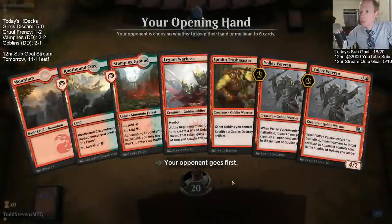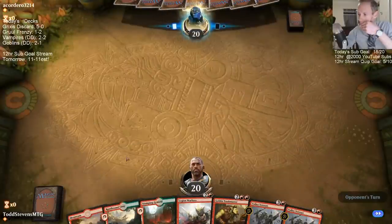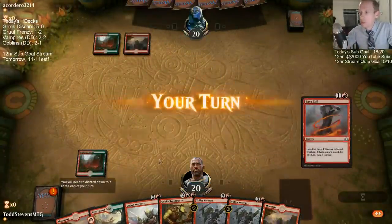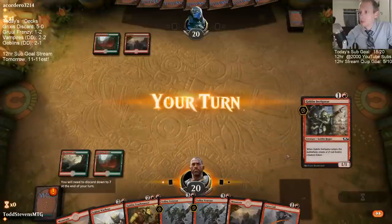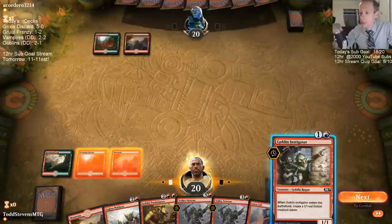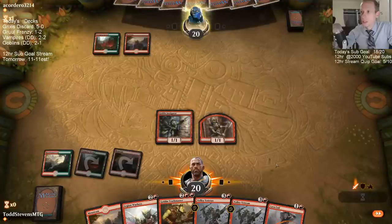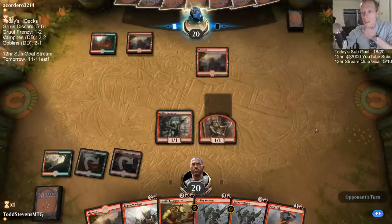Even if we lose this, I've been pretty impressed with our Goblin deck — it's playing pretty well. I say we have two draws to hopefully fill out the curve and get something to do on turn two. I'm not going to play Warboss — I think they just have instant-speed removal. Let's get this Instigator going instead. I think they just have Shock or Shiv and Fire. They missed a land drop.